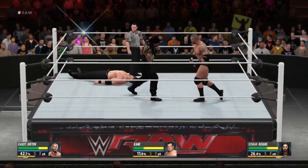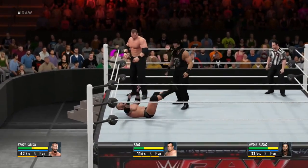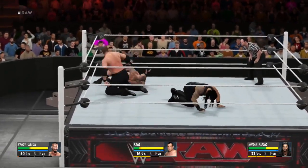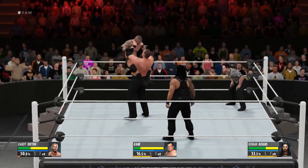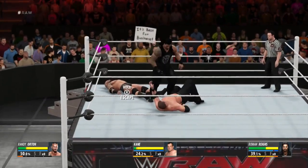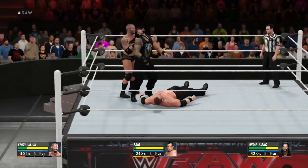Quick thinking to avoid that — look at that reversal, what strength! Look at Roman Reigns here. Out of nowhere — not today, too fast! We've seen Roman Reigns devastating opponents with power moves normally reserved for a double team maneuver. The focus of this onslaught is directly on the back — this is going to be brutal. That back is in bad shape. Roman Reigns is in big trouble here.